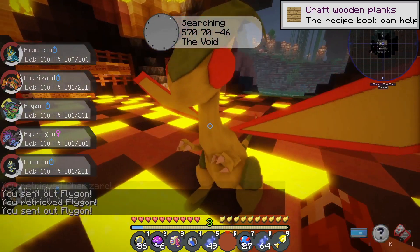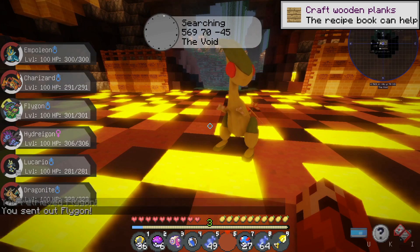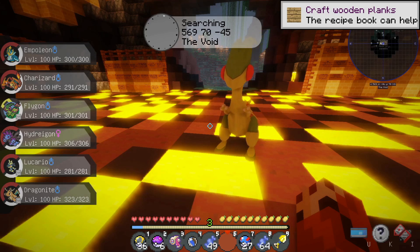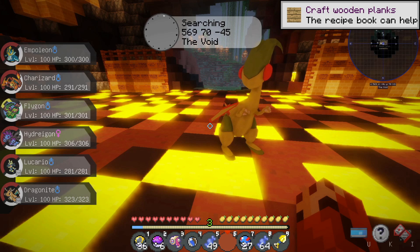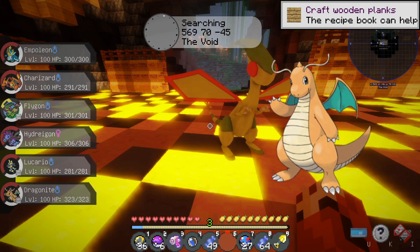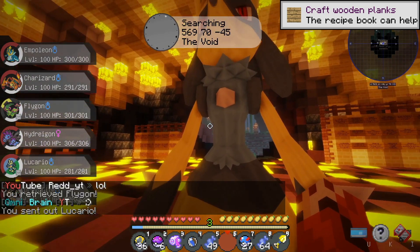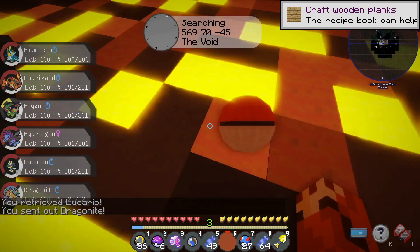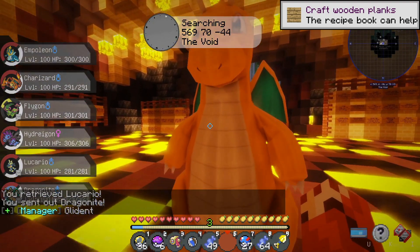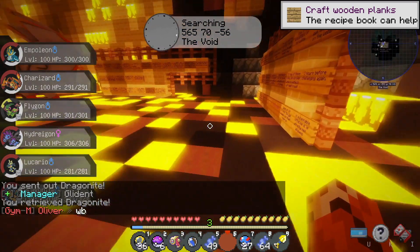For our next Pokémon, we actually have Flygon — this is an OG to the team from Episode 1. He has a good moveset and does have a Choice Scarf, which locks us into one move but gives us a benefit for using it repeatedly — I'm guessing it lets us hit first always. For our next Pokémon, we have Mega Lucario, which is going to be absolutely insane against Red. And for our last Pokémon, we have Dragonite. I think we're ready — let's jump into the battle.